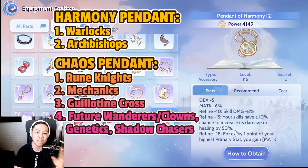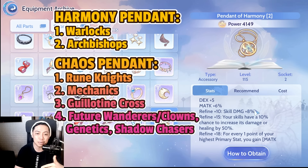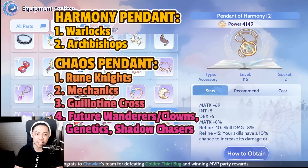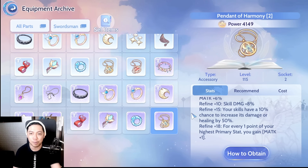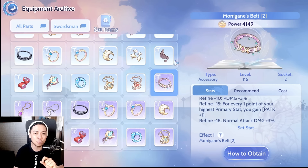The Pendant of Harmony is also good for Archbishops, as it's included here — your skills have a 10% chance to increase their damage or healing by 50%. We've already proven that every skill damage increase also increases your heal. With skill damage +8%, magical attack +6%, and additional base magical attack, it's going to increase healing by a lot. It's also good for future Wanderers or Clowns since they are healers and support.